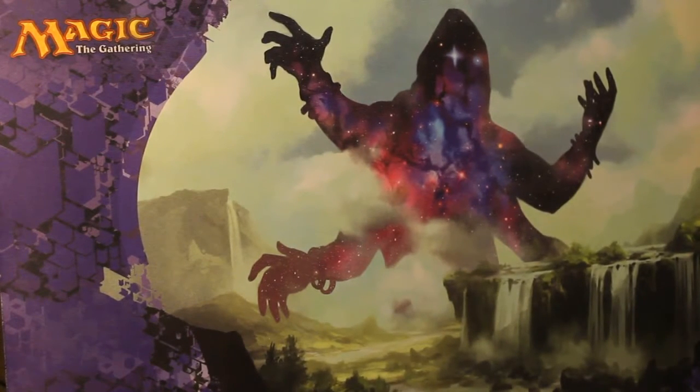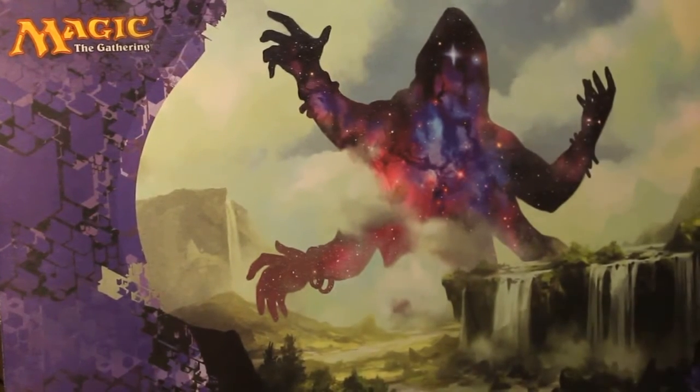Why does that sound like an innuendo? Check out those ice spikes! It was just odd. Okay, so that's the first pack we cracked. We hope you liked it.